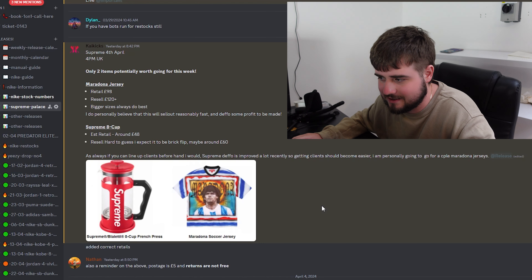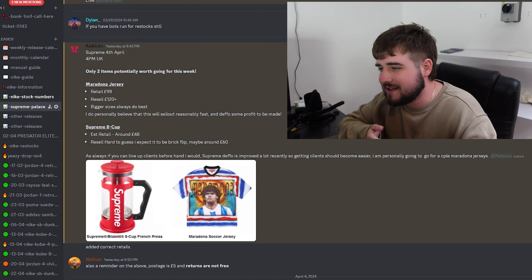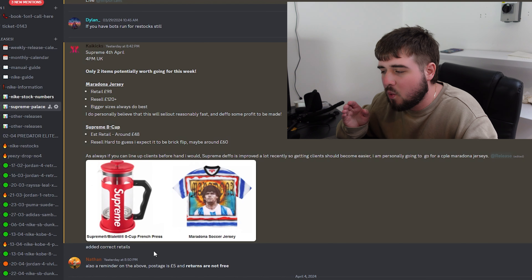Also a big one — we have the Maradona soccer jerseys releasing. Now this is a weird one. It's definitely going to sell out and it's definitely going to resell, retailing for around £98. Why do I say it's weird? You'll probably sell it either for £10 profit or you'll probably sell it for £150 profit. It really depends on your clientele, where you sell it, and how quick you want to sell it. If you're looking for a quick flip, probably around £20 profit. But if you don't mind waiting a couple of weeks, you can find the right client and make a lot of money, just due to their previous soccer jerseys — football shirt, let's be honest.